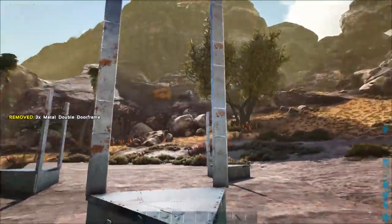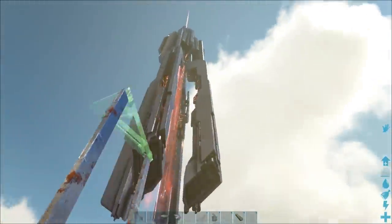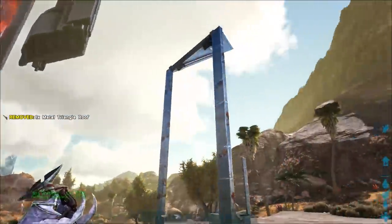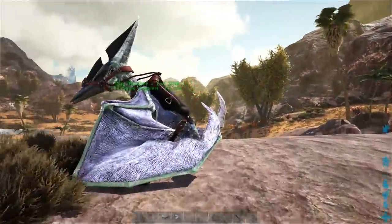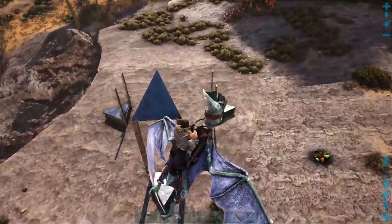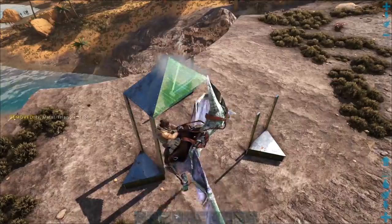Now place one triangular roof facing inwards towards the direction the rock elemental is going to come from. You can press Q on the keyboard to switch the tile's position, with the triangular roof pointing towards the golem. Get on your flyer because we're building high up. Place a triangular roof on each side of the center one — the points of those will need to be pointing down.